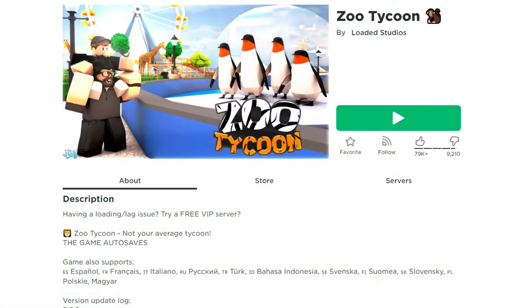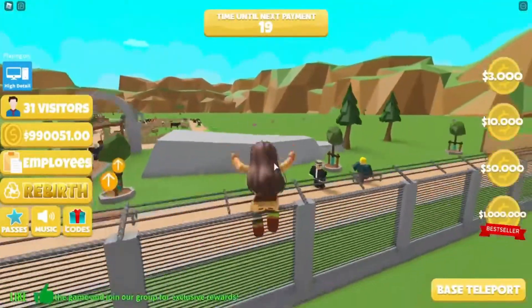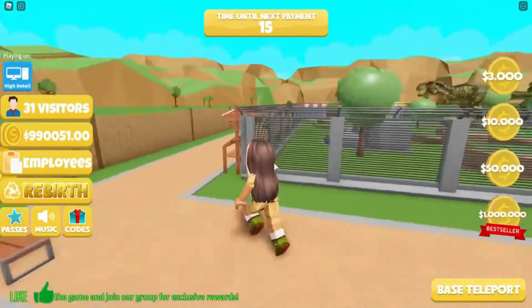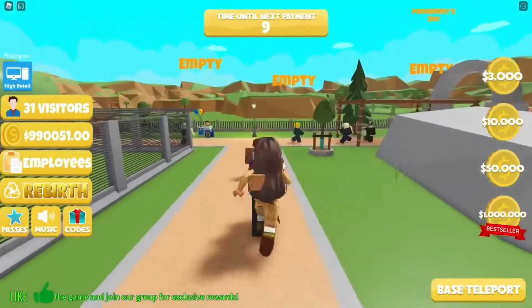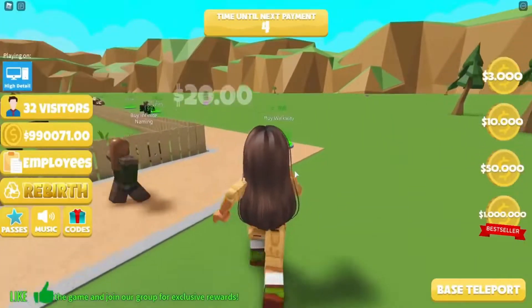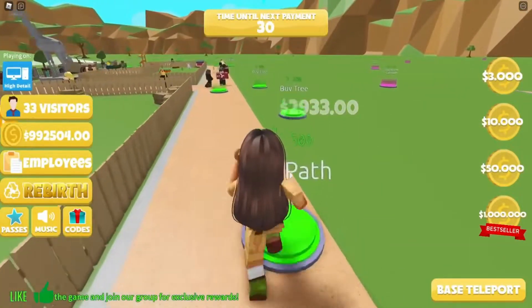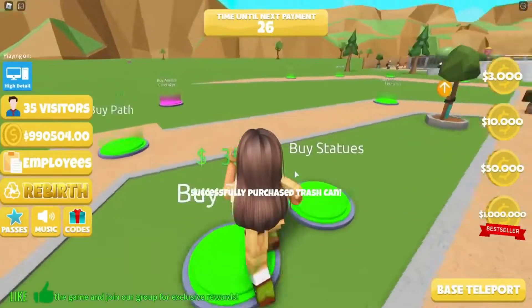Number 3: Zoo Tycoon. The game takes the subject matter seriously and gives the player the ability to design a zoo from the ground up. You can also personalize your zoo, observe animals as they roam their cages, and improve the items they already have. There are a lot of different tactics to consider while making choices and organizing buildings, much like in many tycoon games, and the specific attraction of the game is impossible to resist.